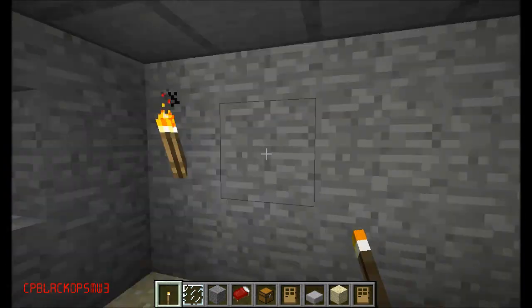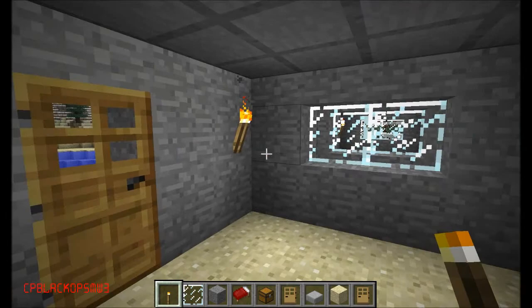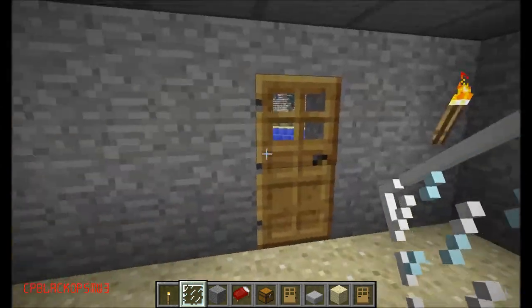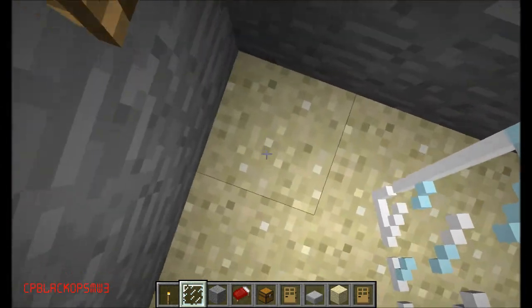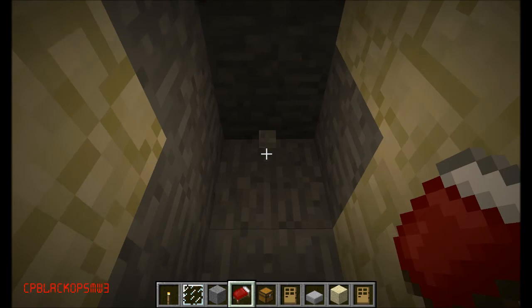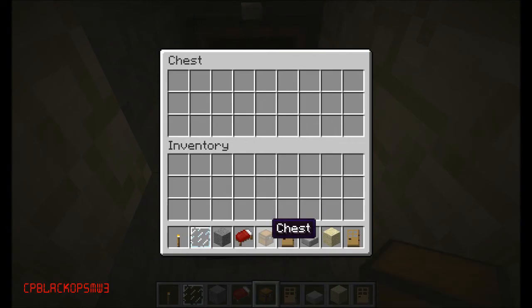I can make torches facing each other — that also looks nice. And right here I'll make my secret base, or my secret hide where I'll hide my stuff. I'll just put some stuff in there — maybe some diamonds if you're playing online.